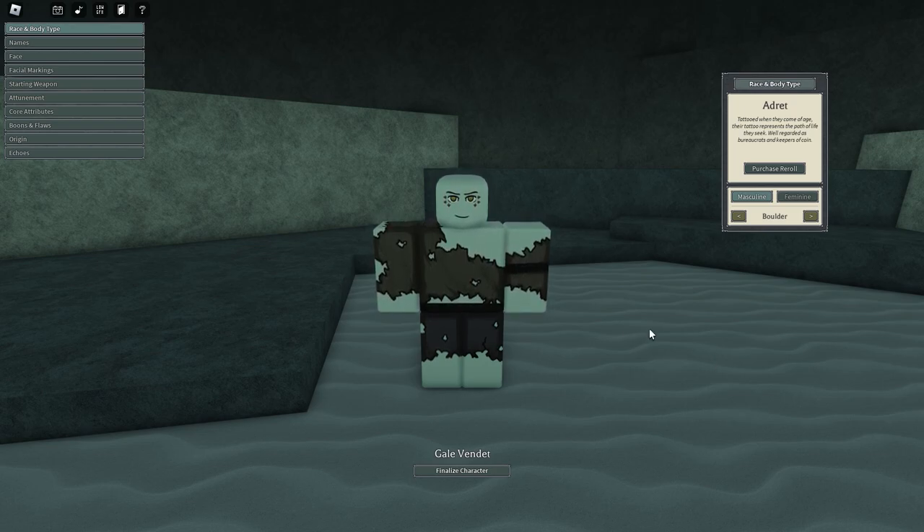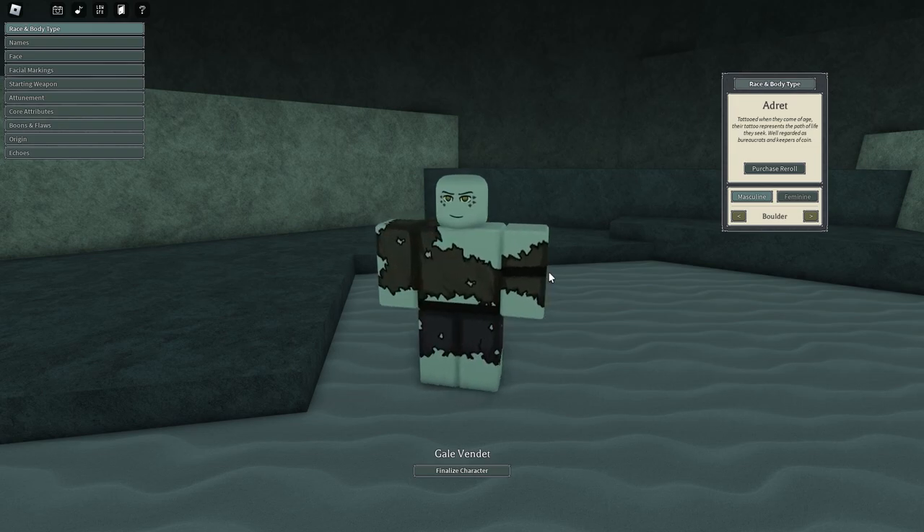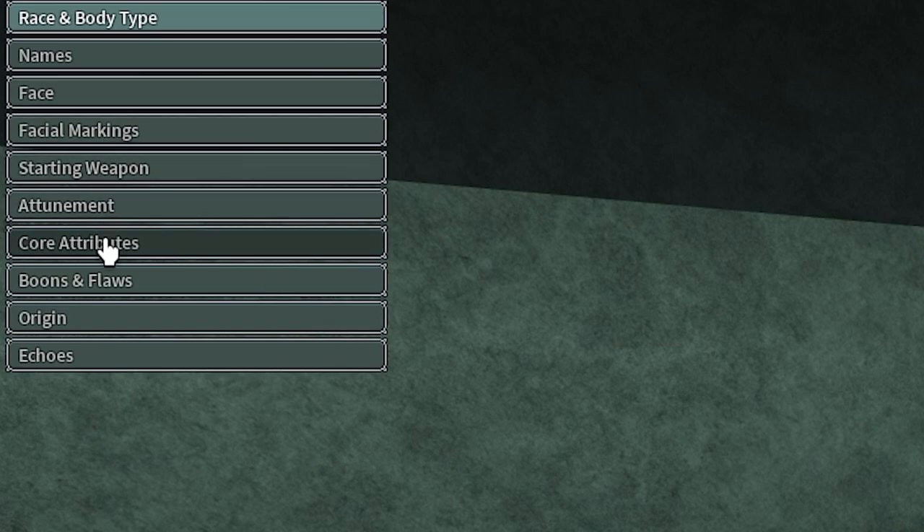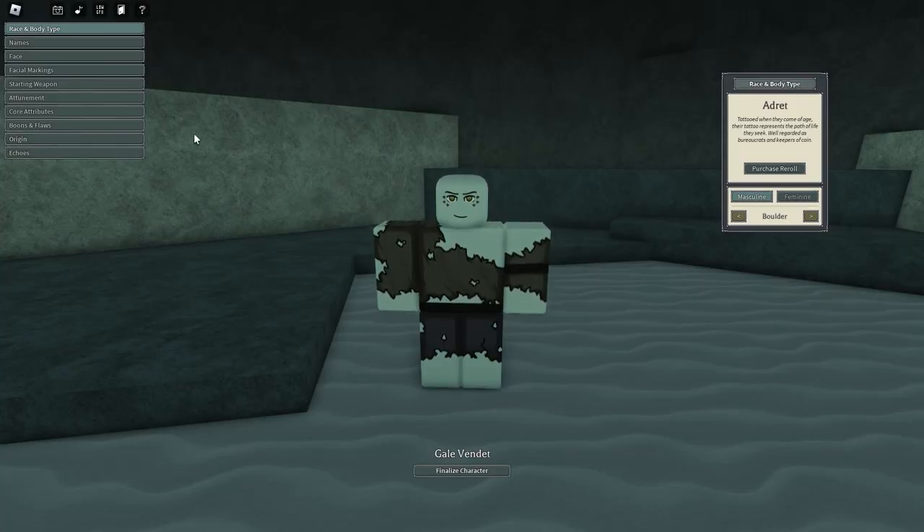So to start off your new profile, you're going to be greeted by a very confusing character creation screen, which we see here. Along with that, it displays your race — every race has a special ability, and if you want to know your race's special ability, you can go to the Deepoken wiki and search it up. When you see all this, you're probably going to be pretty confused. The main things to focus on are your starting weapon, your attunement, your core attributes, your boons and flaws, and your origin. Echoes is a late-game thing, and facial markings, face, and aims are all just visual.